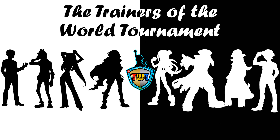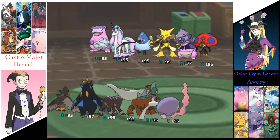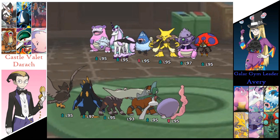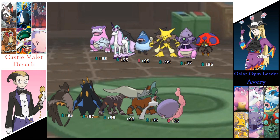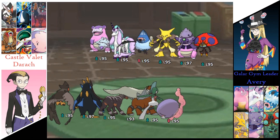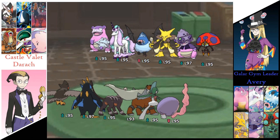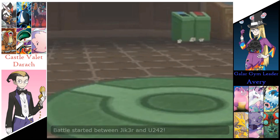Hello and welcome back to the Trainers of the World Tournament. I'm your host DeltaTDS and today for match 145 we've got two trainers from round one. We've got the Castle Valet Derek going up against the Galar Gym Leader Avery. Derek's one of our seven trainers to have an undefeated 6-0 record, as Avery's got a 6-2 record. Derek's got the Mega Gallade, Avery's got the Dynamax Slowking. Once these trainers are ready we can begin match 145 and see who will be moving on to round 5.